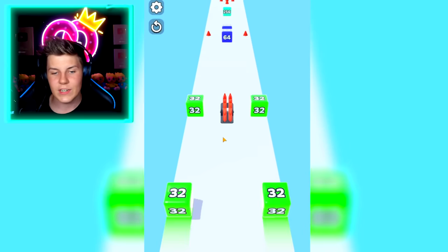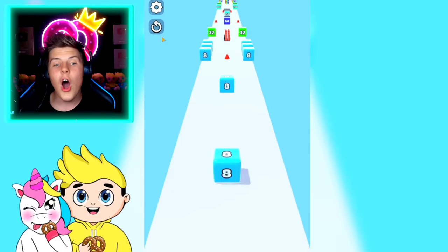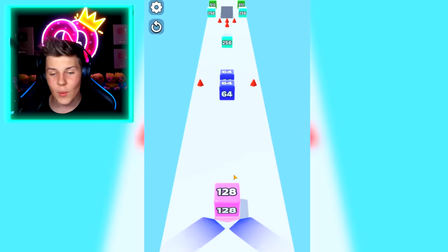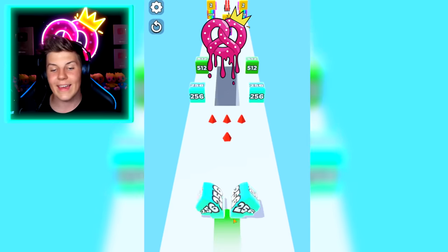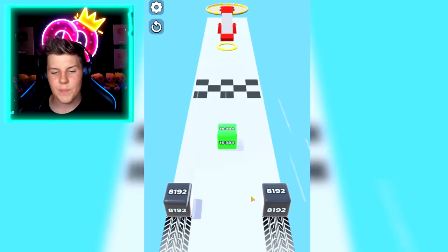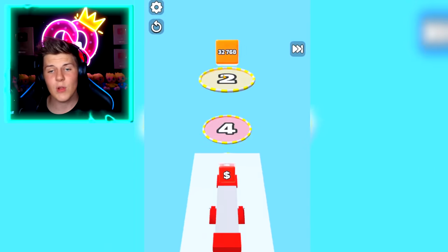Let's split it off to grab all of these. Okay, and then somehow we need to get back to the middle. I see what we need to do. We need to merge before that so that we can push those two blocks together to merge. So we want to go like this so that it pushes them together to make 128. Then we can get a 512 to split and make a 2048 already. Let's do both of these and then come together for 32,000.